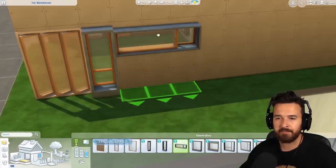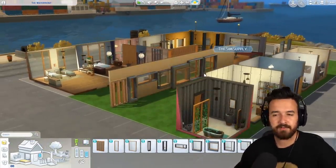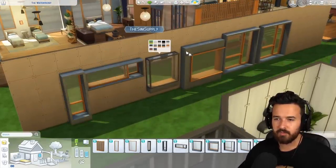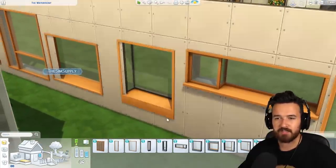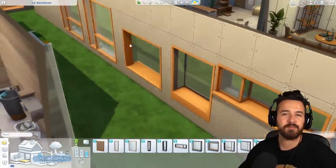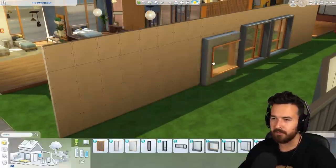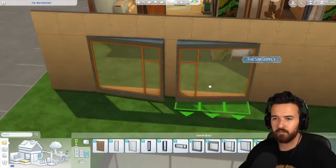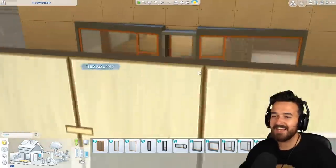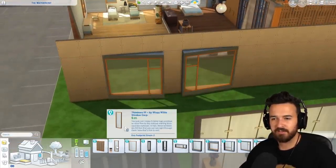There are a lot of thick, chunky framed windows in this pack, but none I could personally see using that much. This set of windows is definitely a style and a look, and if I were building that specific style it would be nice. But I probably would have preferred most of these without the bigger frames. From the inside you do get these nice sill indents, which gives some nice geometry.